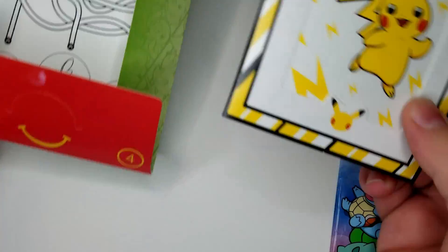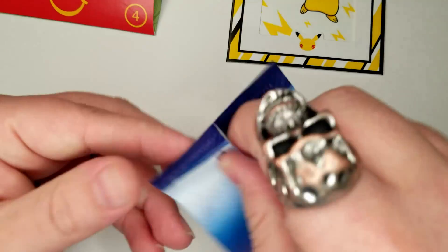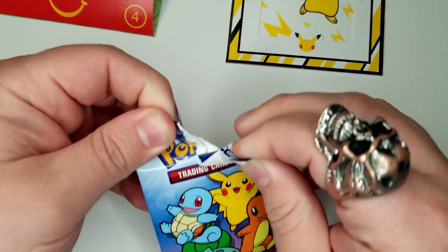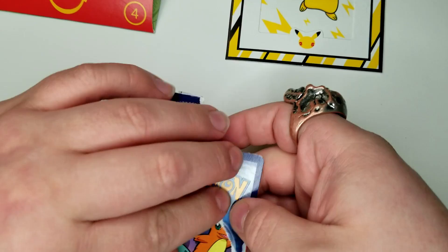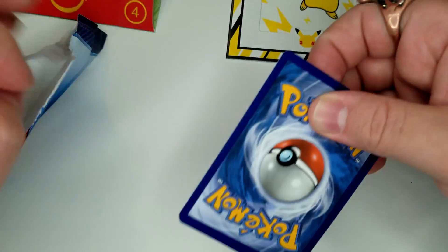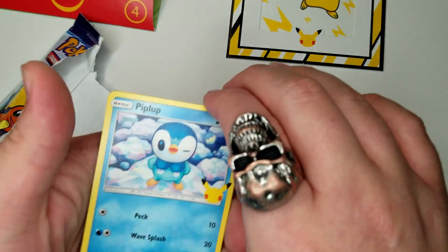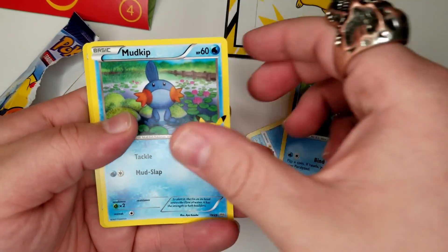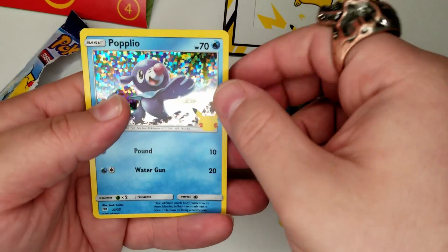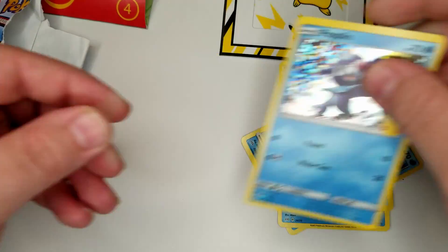A little quick vid. There's some noise in the background — some work's being done in the house. We're going to open up the pack this way. Best card is on the bottom, of course. We have a Piplup, a Sobble, a Mudkip, and then a Popplio. Look at that — that boy shines.